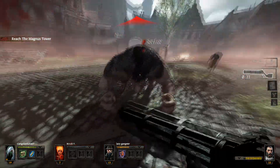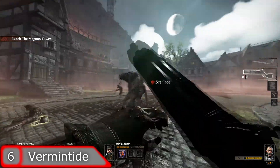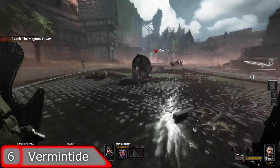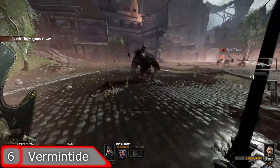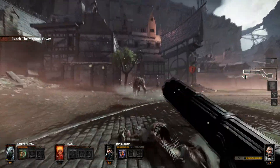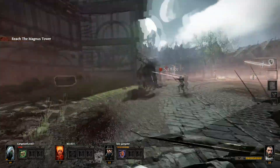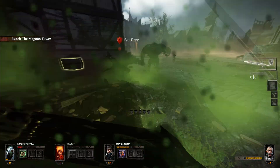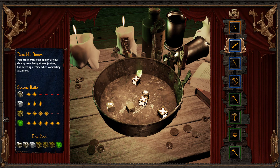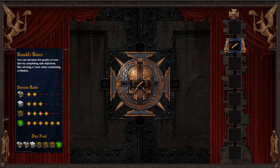Coming in at number 6 is Vermintide — basically a Left 4 Dead-style game but with rats. They have equivalents of a tank, hunter, spitter, and jockey, plus unique additions like a rat with a minigun and armored guard patrols that let you stealth a bit. The loot system, while not as deep as Diablo, services the game well — you get more loot at higher difficulties and can increase drop odds by collecting in-game items for tough challenges, though failing a mission means you get nothing.